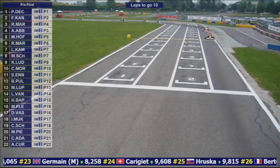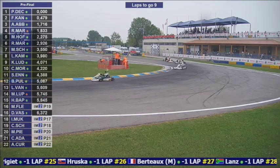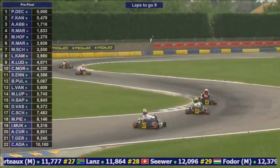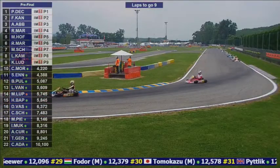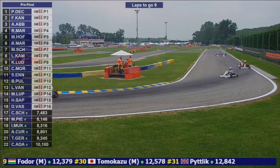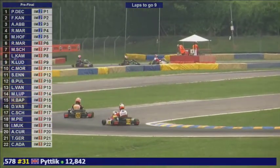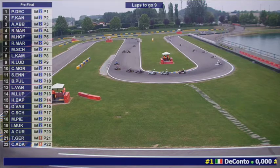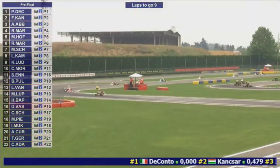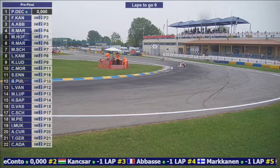Abbas now has a good gap to close down on French Conchire, sitting at 1.2 seconds — a real task in hand. And he's not shaking off Rasmus Markkinen behind, who's right there on his tail into turn two. Abbott needs to work hard with just under nine laps remaining. Di Conto is in control out front, but he's not pulling away at the same rate he was in yesterday's heats. French Conchire is desperately keeping him honest and doing a great job.